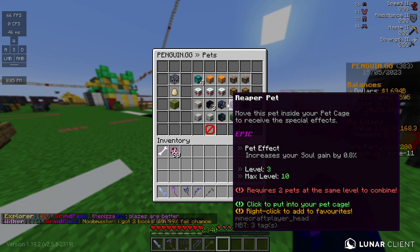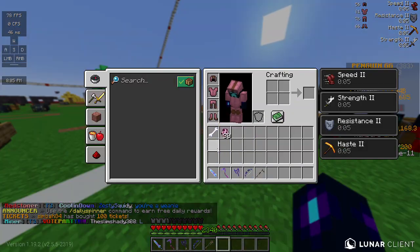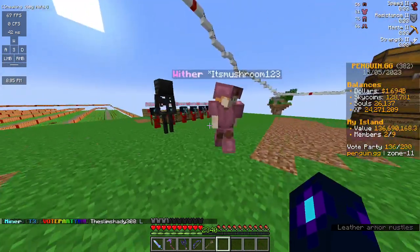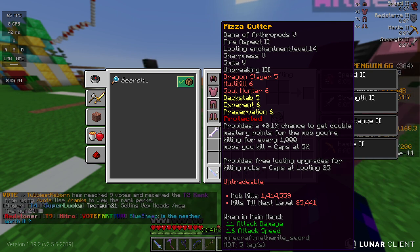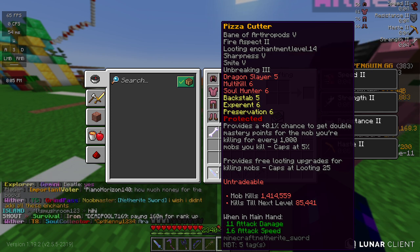The reaper pet just gives you a soul increase chance. Another thing you're going to want is multi-kill 6 — 5 or 4 will also work, but multi-kill 6 really does help a lot when killing mobs. As you can see, 1.4 million without multi-kill would take absolutely forever. You're also going to want soul hunter 6 just for the souls, because souls are good to have. Experiment 6 is also good, and preservation 6 is also good.